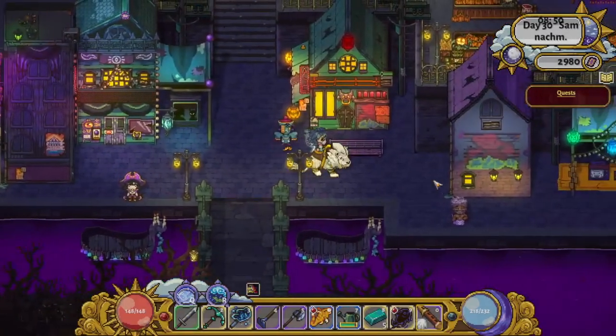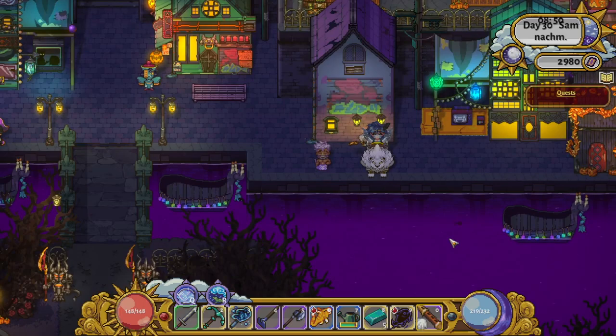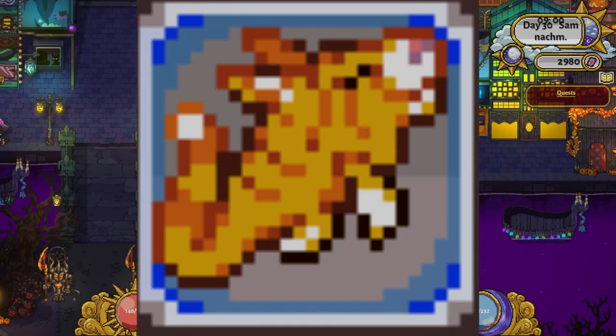Widergate is the easiest place to catch fish. You just go to the right side, since for some reason fish don't spawn on the left side, and the last 3 altar fish can be caught here — them being the bonemouth bus, duorado and permaid.